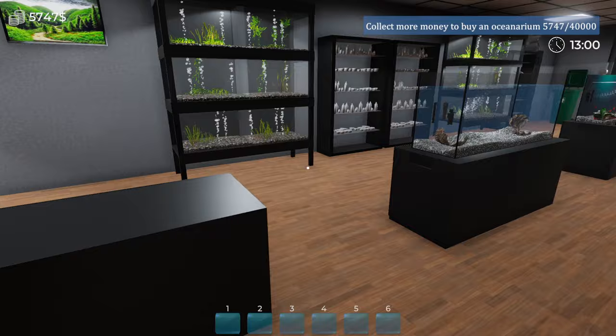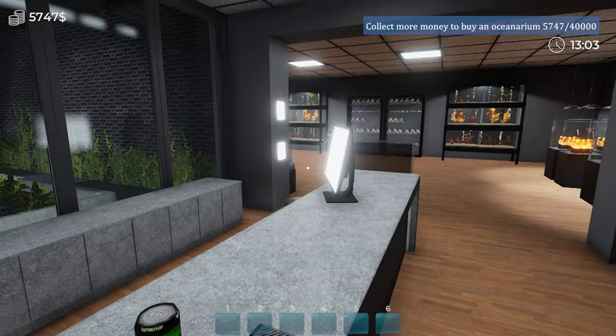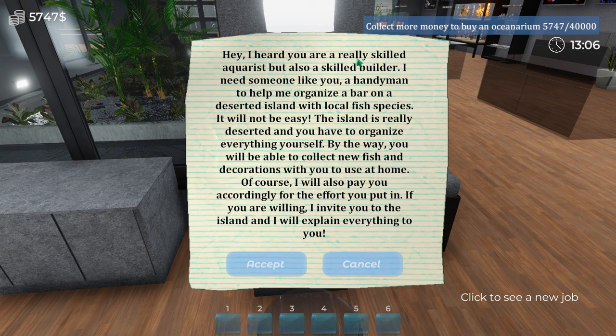I'll fill some tanks up with water and stuff off camera, but let's go around and have a look at these jobs. New job for client: 'Hey, I heard you're a really skilled aquarist but also a skilled builder. I need someone like you — a handyman — to help me organize a bar on a deserted island with local fish species. It will not be easy, the island is really deserted and you have to organize everything yourself. You will be able to collect new fish and decorations to use at home, and of course I'll pay you accordingly.'